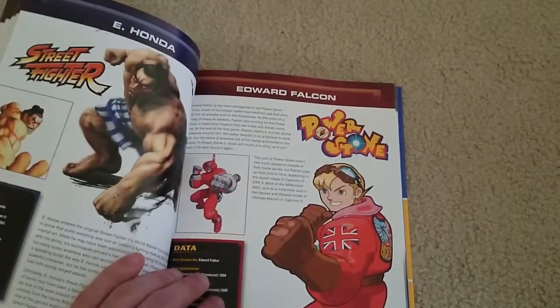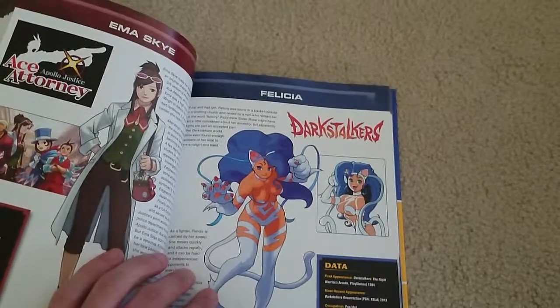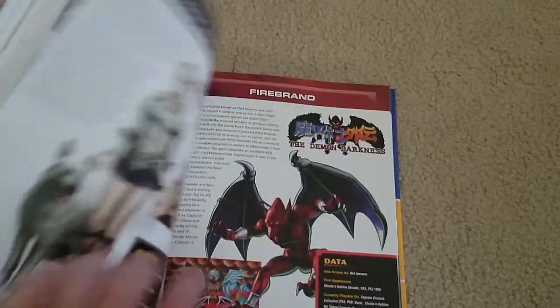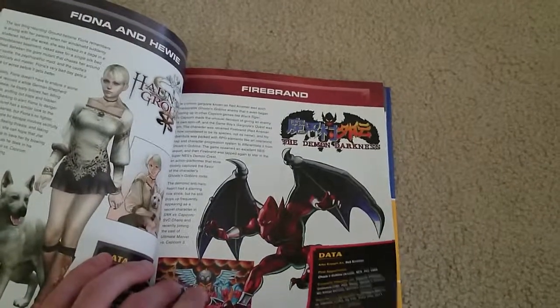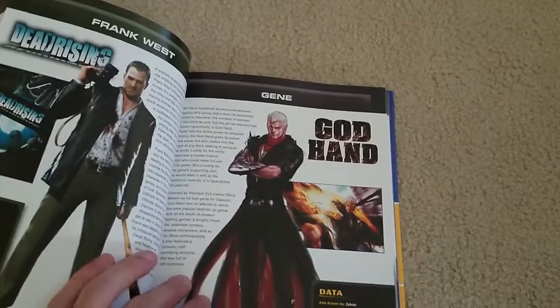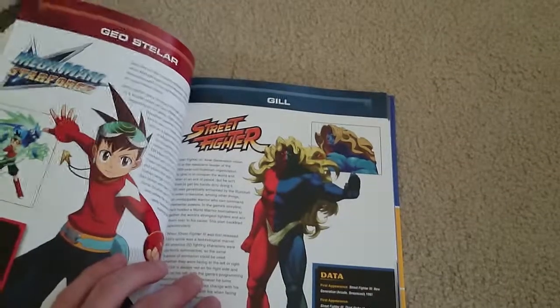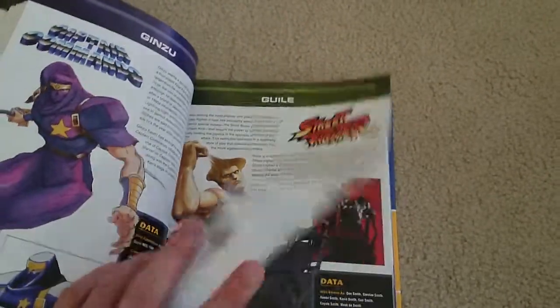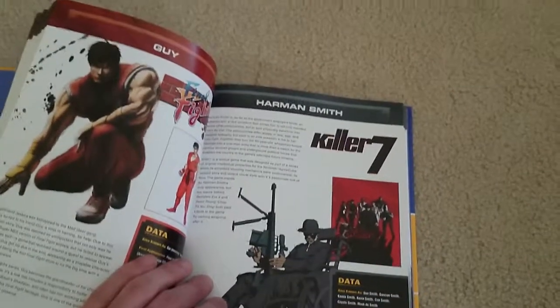You got Edward Falcon from Power Stone, E. Honda from Street Fighter, Felicia from Darkstalkers, Emma Skye from Apollo Justice, Fiona and Huey from Haunting Ground — really good and very underrated game — Gene from God Hand, also a really good game, Frank West from Dead Rising, and Gil from Street Fighter. There's a lot of Street Fighter because that's one of Capcom's most well-known franchises of all time.